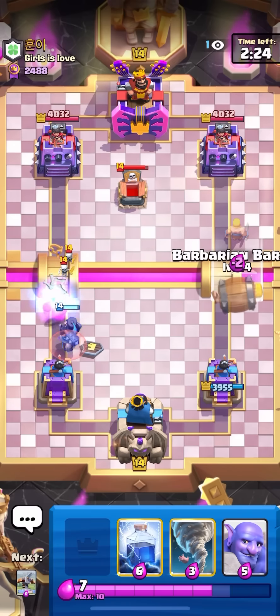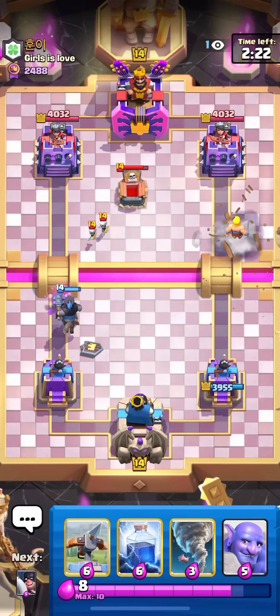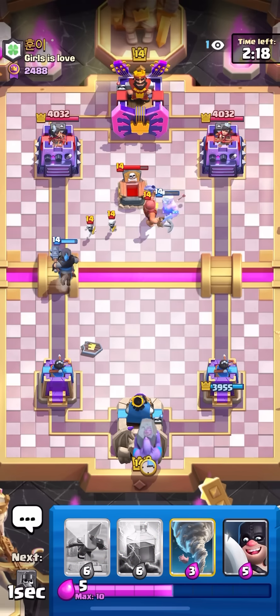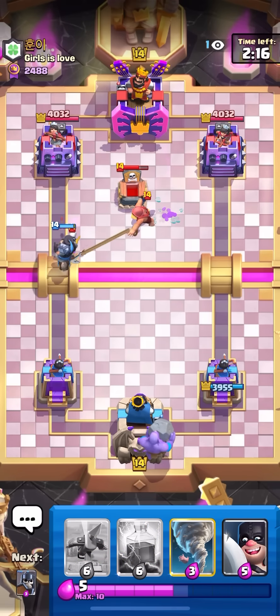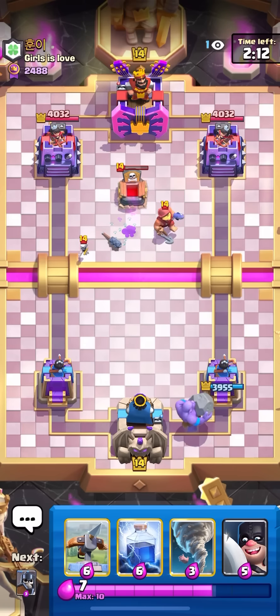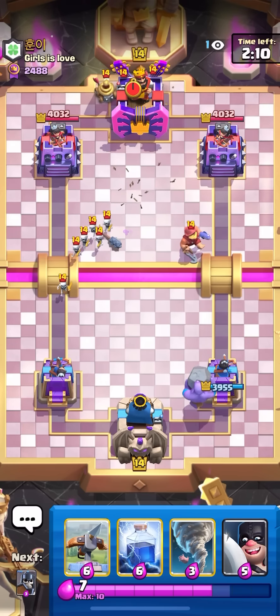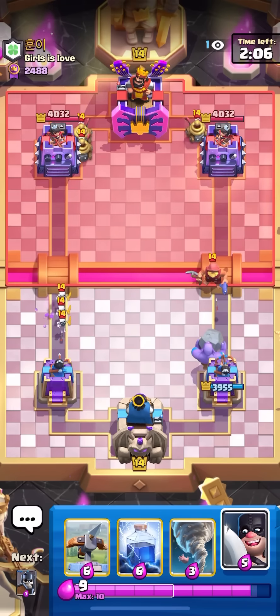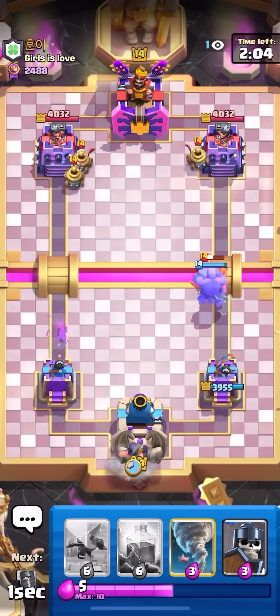We'll see how this ends up going. I'm just gonna cycle the Barb Barrel on the left and try and figure out what this guy's using. He's probably playing Royal Giant if he has the Fisherman and the Tombstone. I'll just cycle the Bowler in the back - my hand right now is a little bit awkward. I could just go ahead and let that Bowler die on the right side and go for the Exe back left.